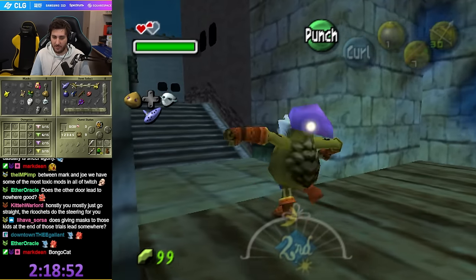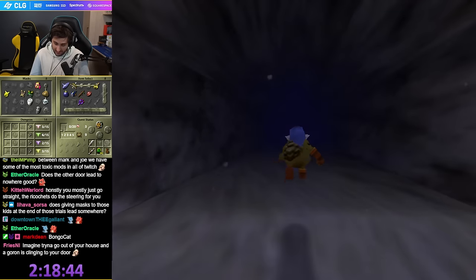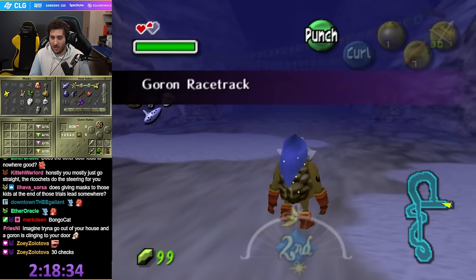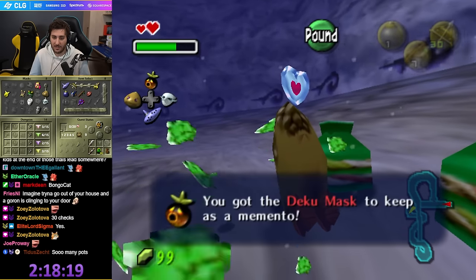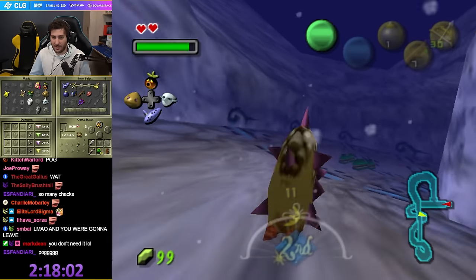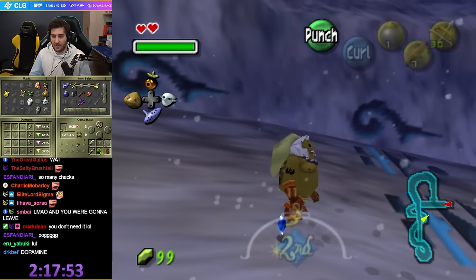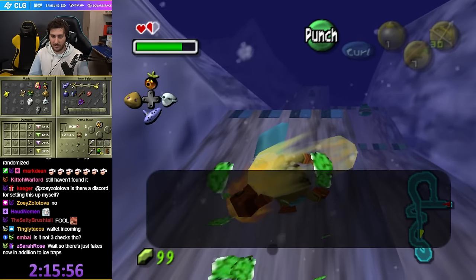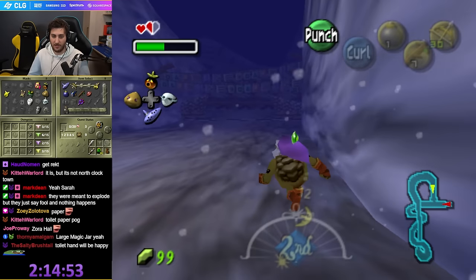Where does going to West Clock Town lead? Goron Racetrack. Ew. Wait — 30 checks at Goron Racetrack? Really? These are all checks? All these fucking pots? Deku Mask was in Goron Racetrack! Oh my god, dude. Maybe Song of Time? You've got to give me Song of Fucking Time, bro. Nothing.